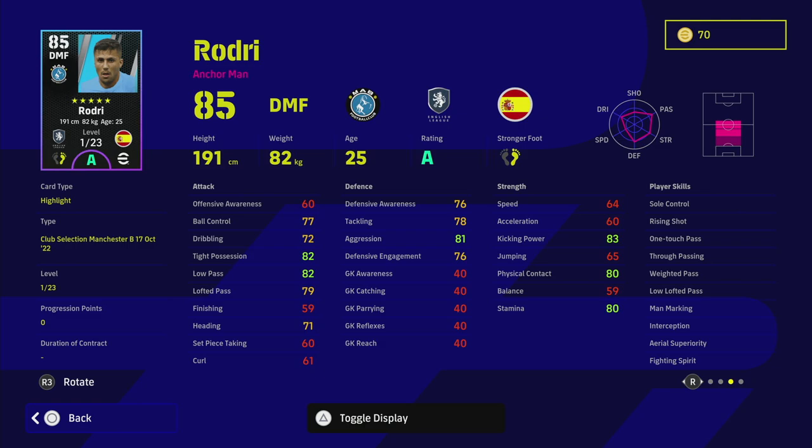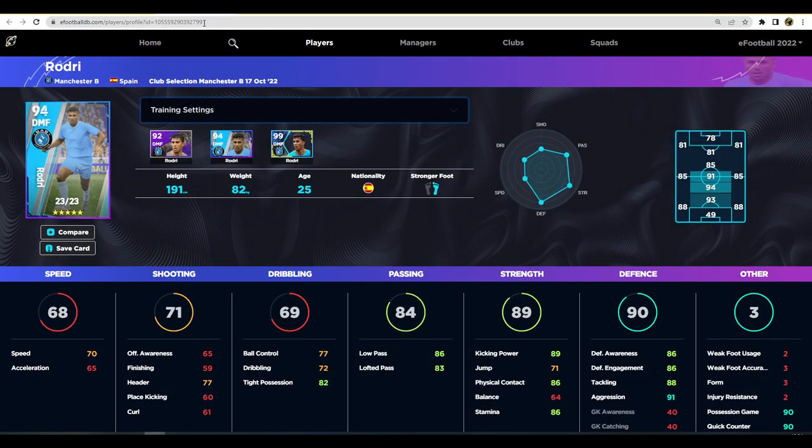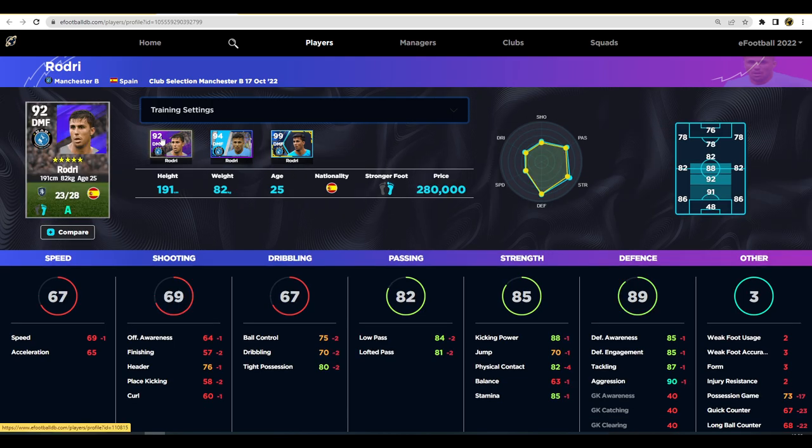Rodri has insane passing, great player skills, man marking, interception, and fighting spirit. He doesn't have blocker, which the best DMFs do have, but he is still an exceptional player. Over on eFootballDB.com, his speed and acceleration aren't a concern as a DMF anchorman — he'll be the last line of defense before your CBs. Low pass, lofted pass, kick power, physical contact, and stamina are all excellent, and his defensive stats are really strong. The only letdown is acceleration, but you won't notice it playing him as a DMF anchorman.